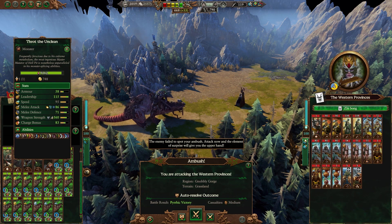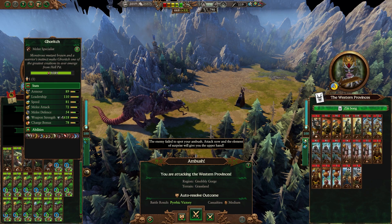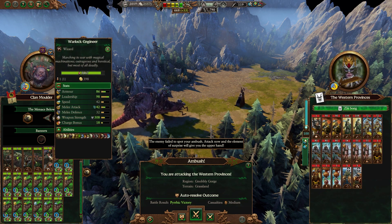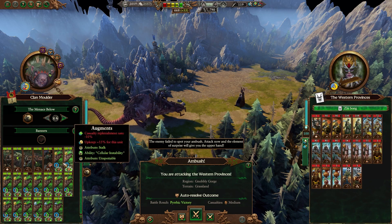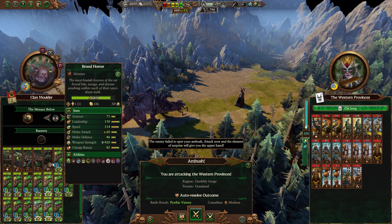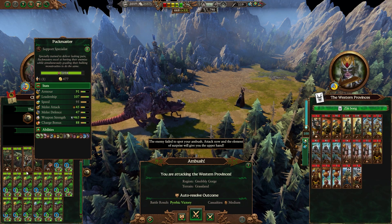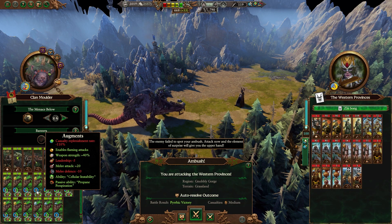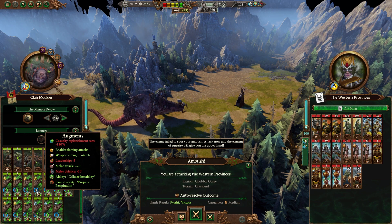So we've got obviously Throt — he's currently at level 49, we'll run through his skills after. We've got Gorich, two Packmasters, and the Packmasters are there for a reduction of upkeep. Then we have a Warlock Engineer to extend the movement range of the entire army, followed by a whole bunch of Brute Horrors. These were summoned using the Flesh Laboratory, and they were all given a variety of traits, but the most important trait is cellular instability — they all have cellular instability.